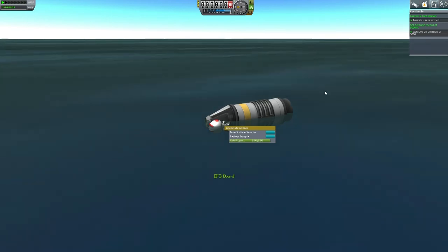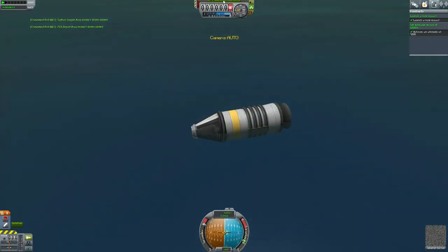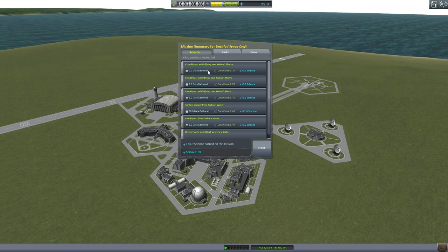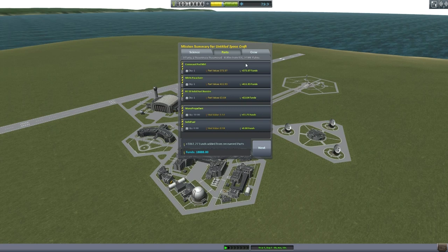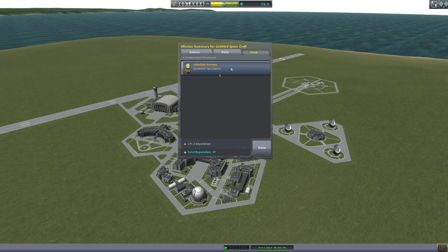Let's recover the vessel and see what we've got: crew report, EVA, EVA, surface sample, another EVA, and recovery of the vessel. That was a total of 35 science points - apparently we started with 5. We got 97.6% of the value because we landed 8 kilometers away from KSC. Worth it considering the extra science. The solid fuel booster survived so we got that back, and a reputation boost because Jeb survived.